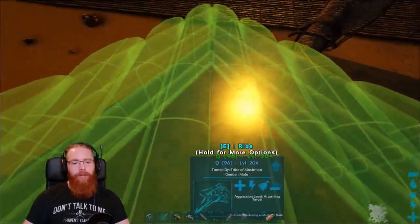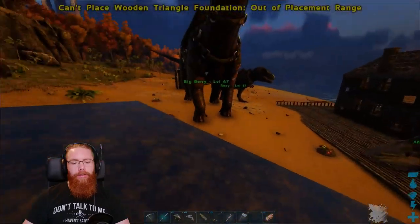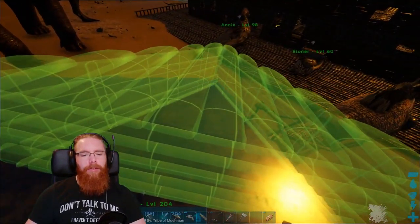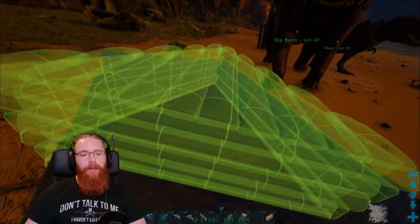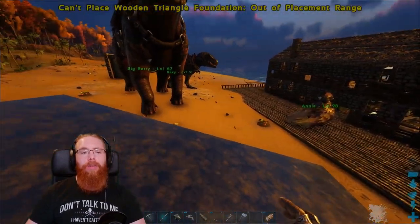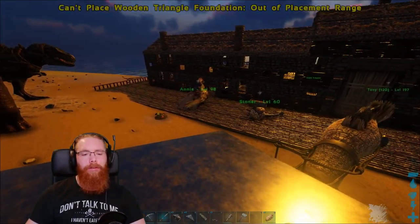We've got a few levels on Q now — he's at level 204 and he's got 3k weight, so he's got a good weight on him. We're going to get loads of metal. I've got to get some more oil, and some crystal and pearls and stuff.